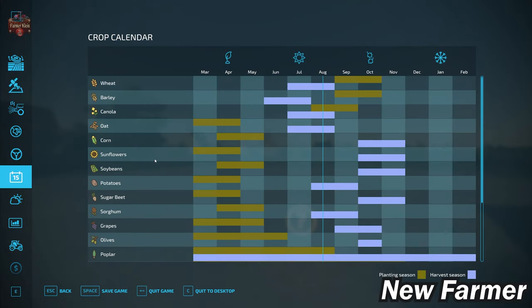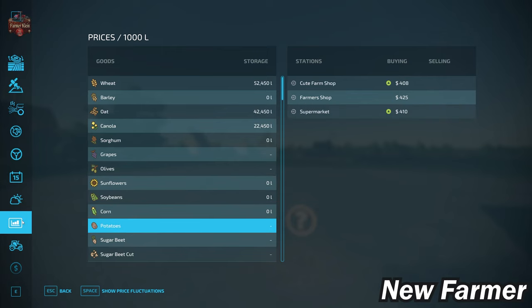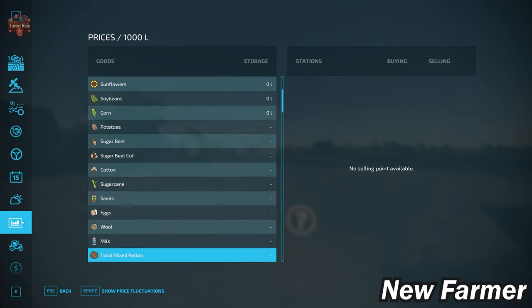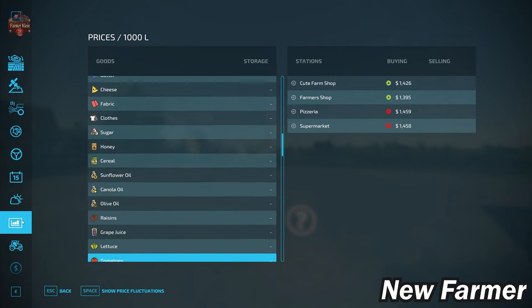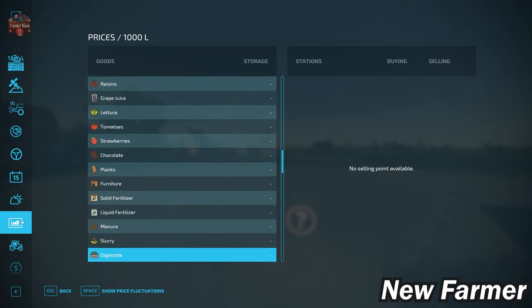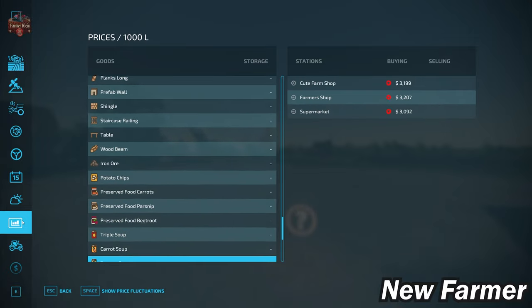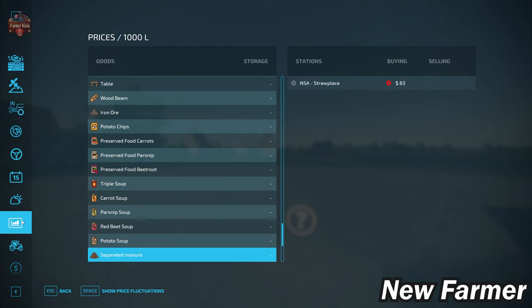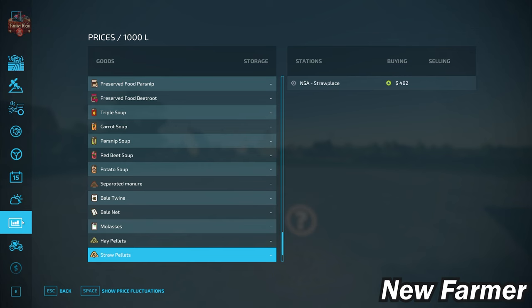We do have a standard crop counter available on this map. Looking at the prices screen, we have the ability to sell all base crops included on this map, plus sell points for eggs, willow, milk, silage, hay, straw, and grass, as well as all base game production items. We can buy bulk lime and sell stones. We cannot sell washed root crops from the foreign production pack, nor platinum expansion production items, but we can sell premium expansion items and crops. Separated manure can be disposed of with pumps and hoses, and the NSA straw place also accepts hay and straw pellets when playing with straw harvest.